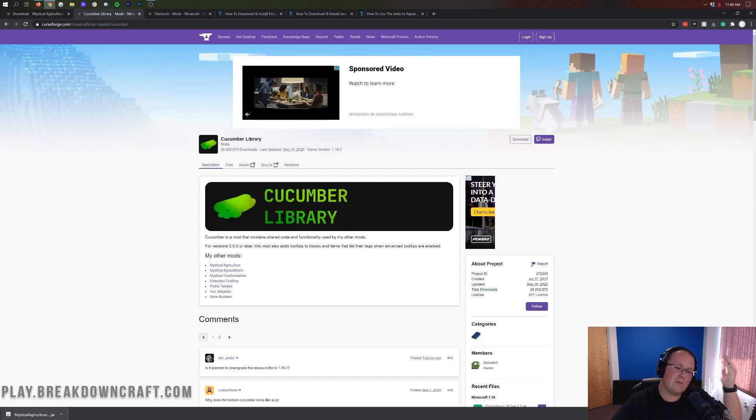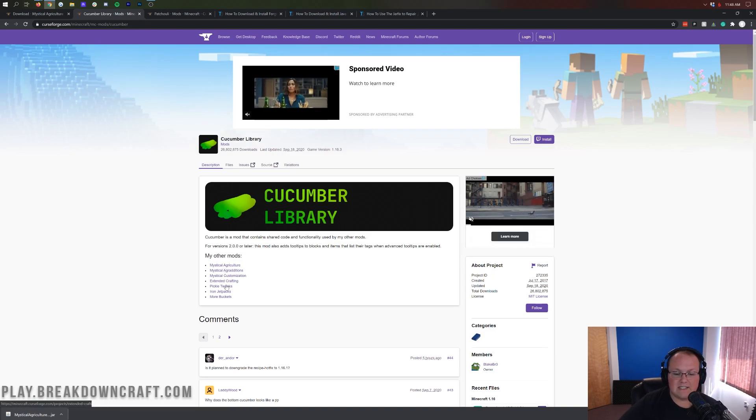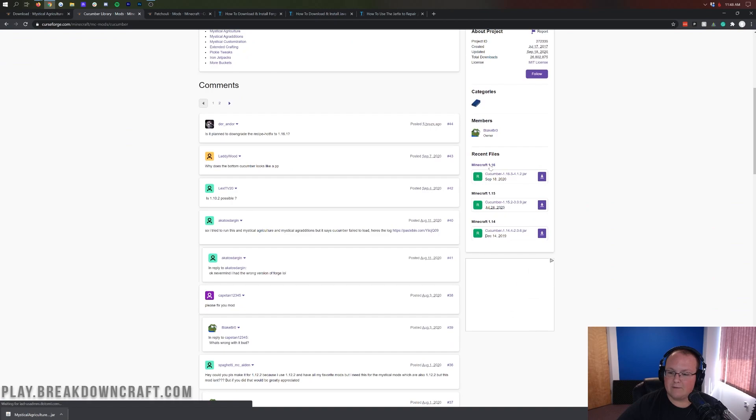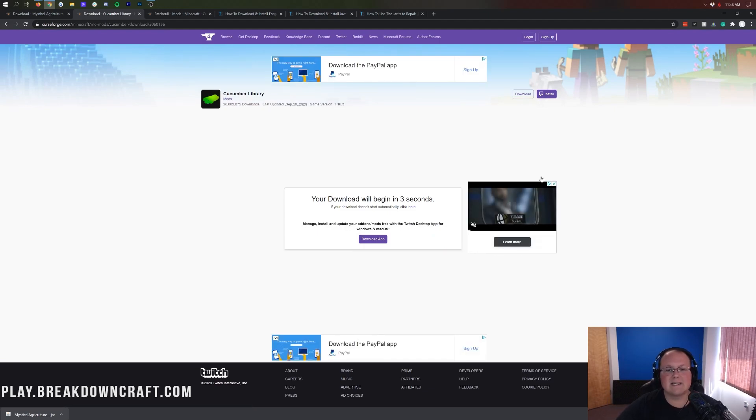Go to the next thing in the description — I believe it's the third one. This is the Cucumber Library, which is used for all these mystical mods as well as a few others. It's a library mod — basically its resources are used in Mystical Agriculture for it to work. Come to the right-hand side, scroll down until you see Minecraft 1.16, then click Cucumber-1.16.3 and click the purple download button. After a few seconds it will download.